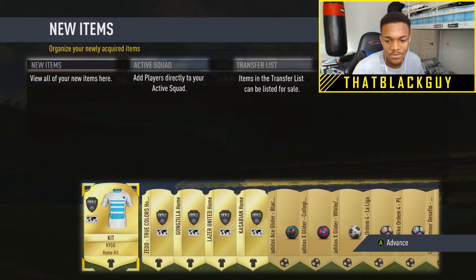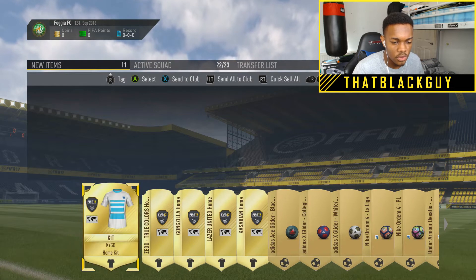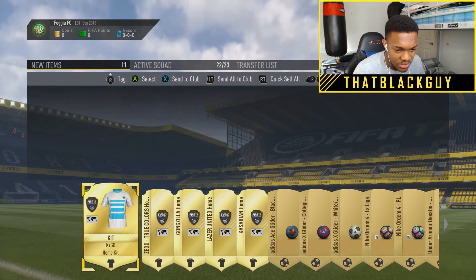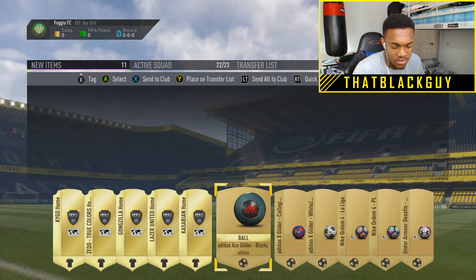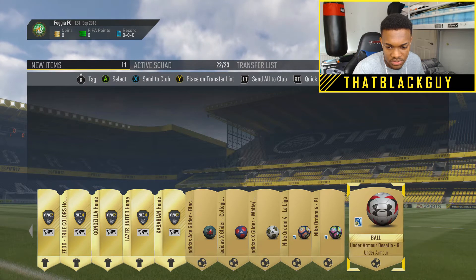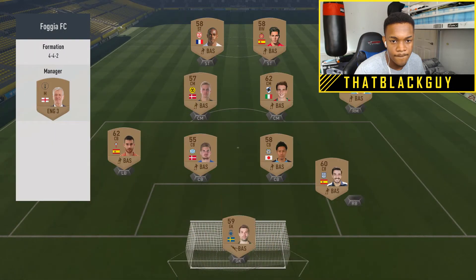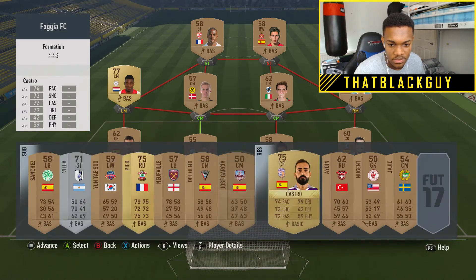This is what I'm talking about - oh, look at this, this is beautiful! Oh my days, we've got the Kygo kit, the Z True Colors kit - oh yes! This looks nice. You've got just a load of footballs here as well. This one has to go as my main one already, come on!